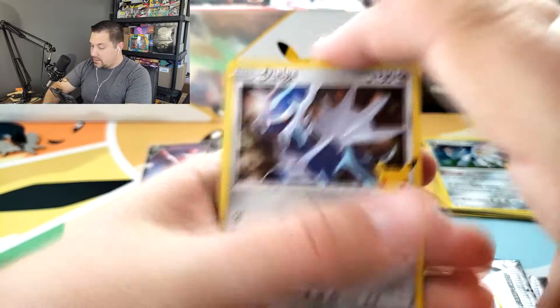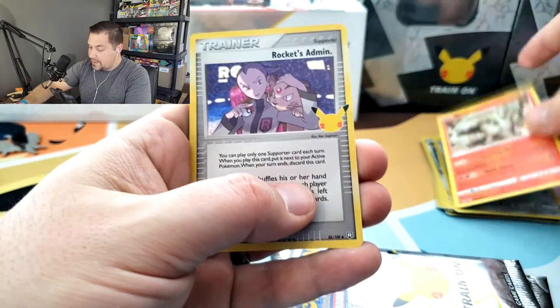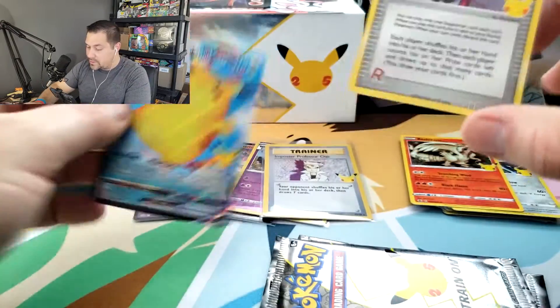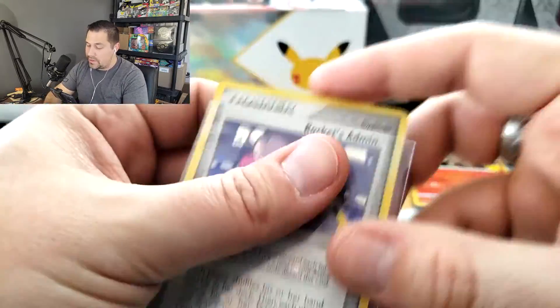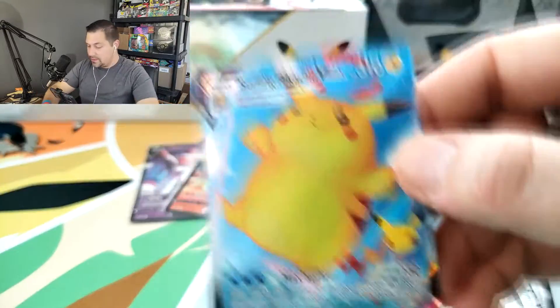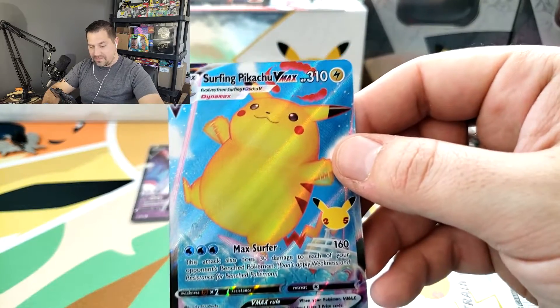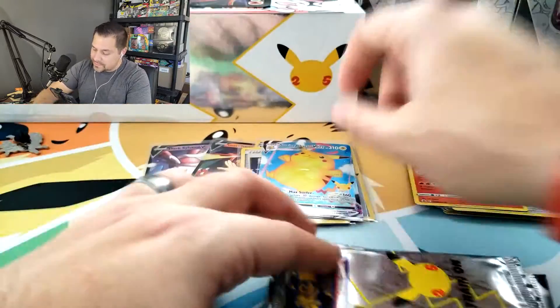Code card for you. Dialga. Xerneas. Yveltal. And Professor's Research. Keep it going. So we have Xerneas. Ho-Oh. Zekrom. And Sogalio there. And Rocket's Admin - that's a duplicate for me, as well as Surfing Pikachu VMAX. But that's okay. I'm not going to be mad about any subset duplicates. These are the ones that I'm really after - the nostalgic ones. I'm just loving these full arts of the Surfing Pikachu and the Flying Pikachus. It feels fun.